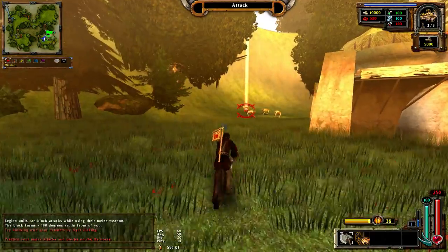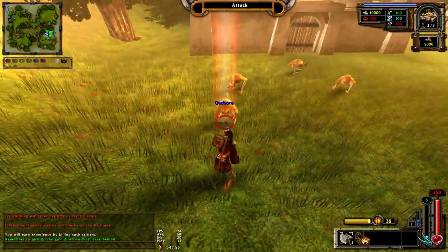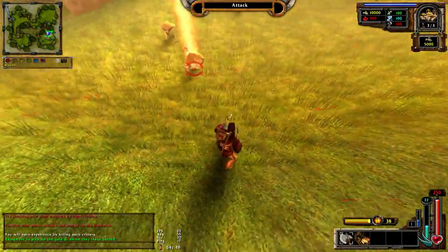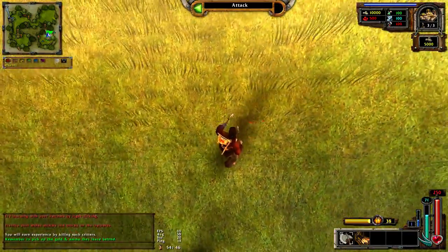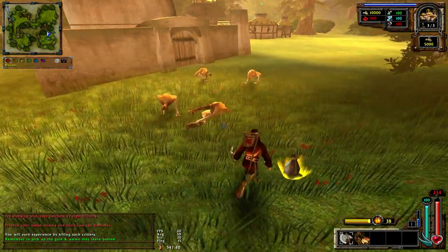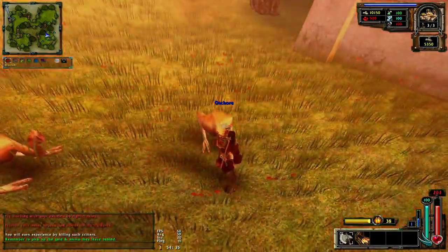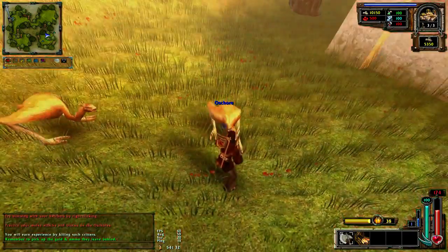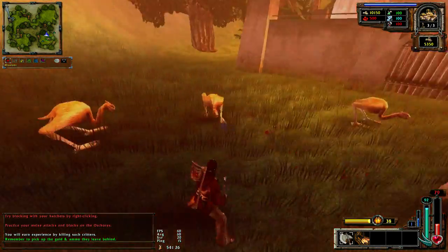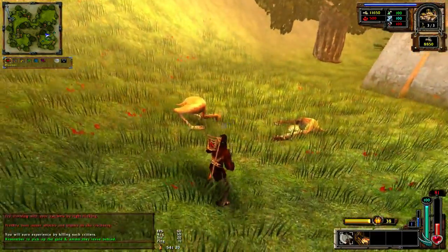Practice your melee attacks and blocks on the critters. You will earn experience by killing them. Remember to pick up the gold and ammo they leave behind - they are so ugly. I'll come from behind on them. This is blocking - you can see how much health I'm losing after blocking versus not blocking. It's better to block so you don't lose all your hit points.